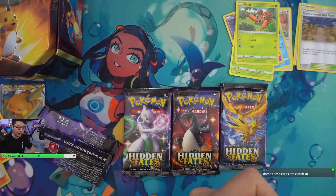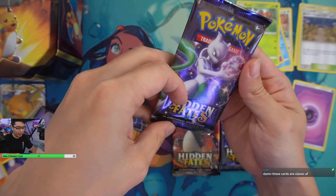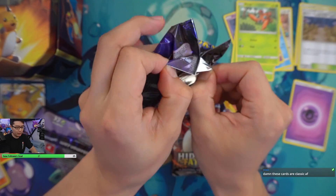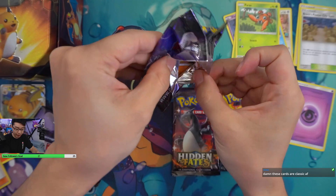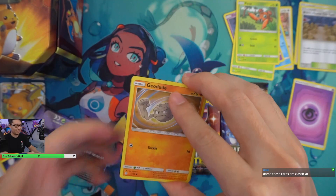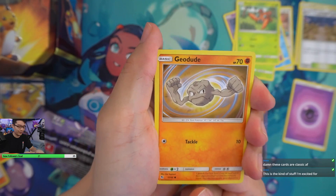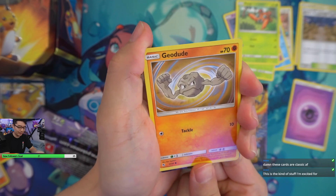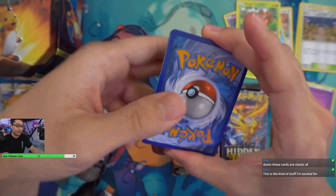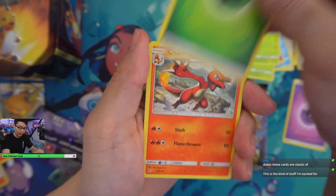Hidden Fates is all about the first couple generations of Pokemon. A lot of people like Hidden Fates better just because of the selection of Pokemon, which happens to be the older generations. Shining Fates is for people who like the newer Pokemon for the most part. I just saw this Geodude — look at this art, this is from like a long time ago. This is the stuff you get excited for! This art kind of takes me back a bit. I can kind of see why people like this set. It's another special set. So we'll do the four packs right here — let's see if we can pull anything.